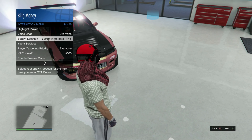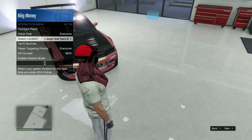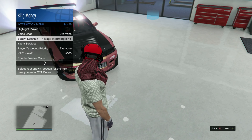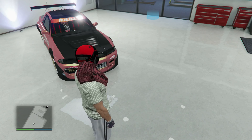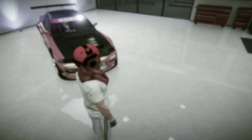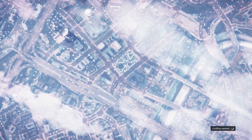Once you guys have all of that, go to your spawn location and set it to a garage that is not part of another apartment — like you don't have multiple garages in that same building. I have a whole bunch of Eclipse Towers so I changed it to Tinsel Towers 42. Once you guys do that, pause the game, go to online, go down to leave GTA Online, and then go ahead and leave GTA.